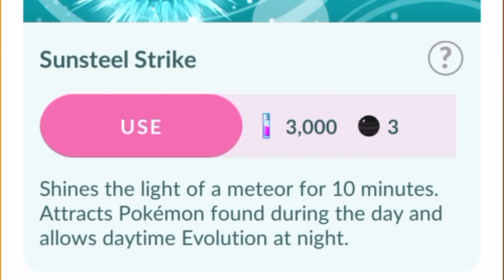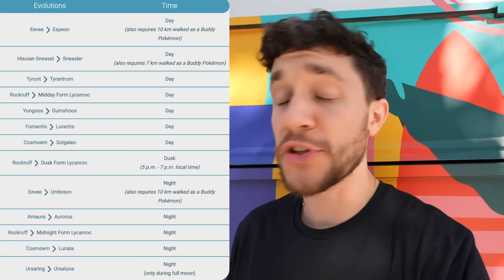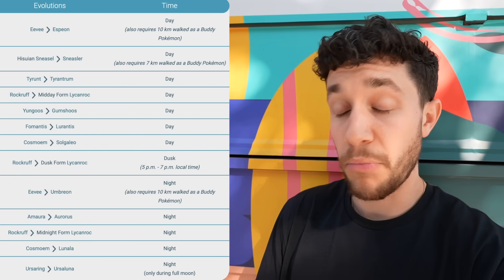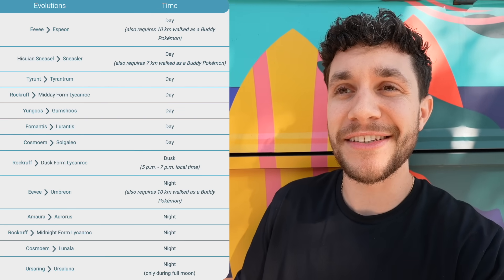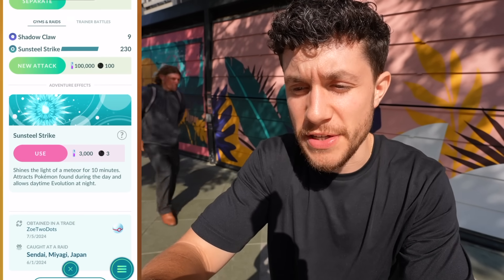The new adventure effect shines the light of a meteor for 10 minutes, attracts Pokemon found during the day, and allows daytime evolution at night, which is really cool. There are certain Pokemon that you can only evolve during the daytime. But if it's nighttime and you use your Sunsteel Strike, you can evolve it during the night.